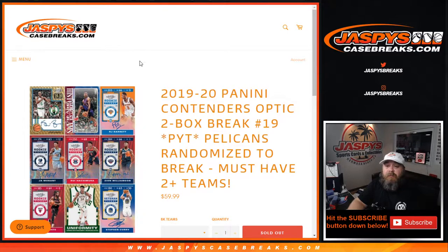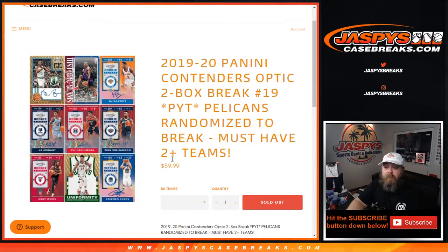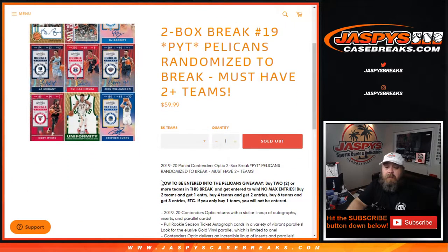Hi everyone, Sean with JaspysCaseBreaks.com here doing 2019-2020 Panini Contenders Optic two-box break, pick your team number 19, where we're randomizing the Pelicans to the break itself. All you have to do is have two or more teams — everything ships. To be entered for the Pelicans, buy two or more teams: buy two teams get one entry, buy four teams get two entries, buy six teams get three entries, etc. If you only buy one team you do not get entered.